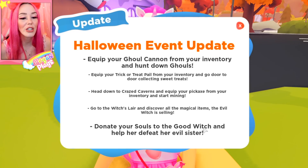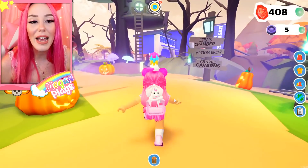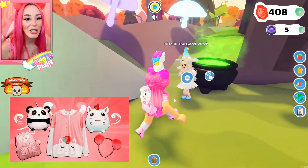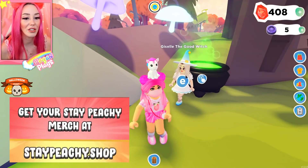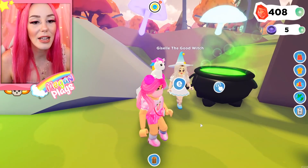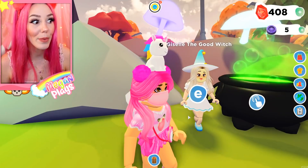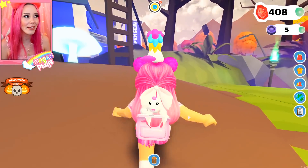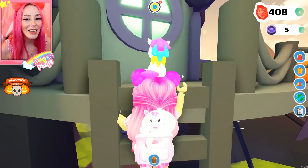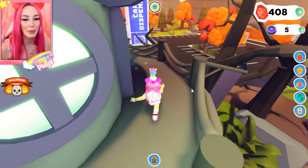Go to the witch's lair and discover all the magical items the evil witch is selling. Donate your souls to the good witch to help defeat the evil sister. So we have an evil witch and a good witch. If you donate to the good witch there's going to be a big cause — she's a little upset. You want to donate your souls because if we donate all of them we get a big group prize. I gotta climb up the ladder — I'm not very graceful.